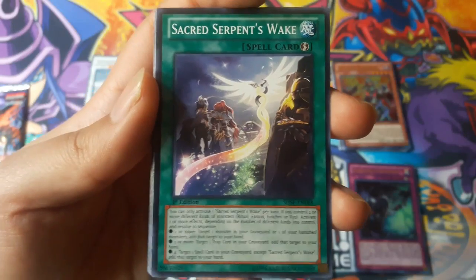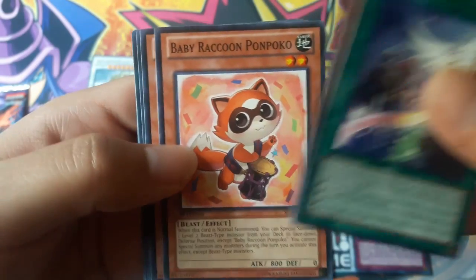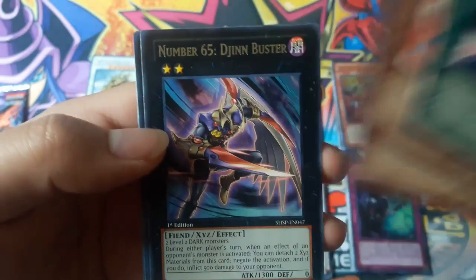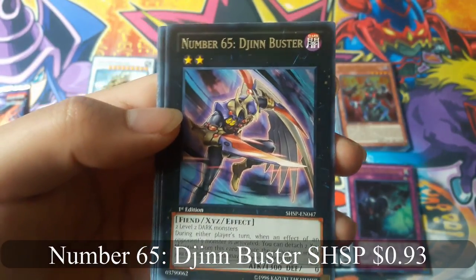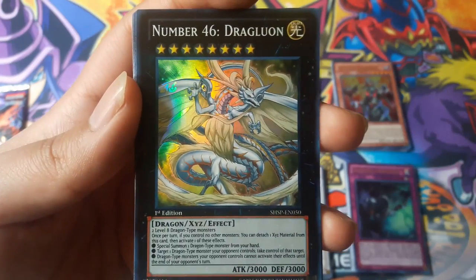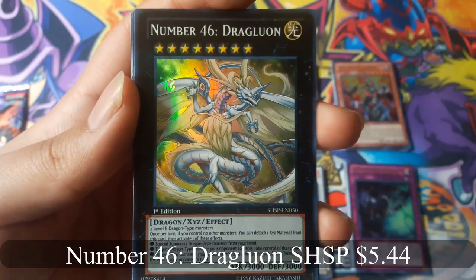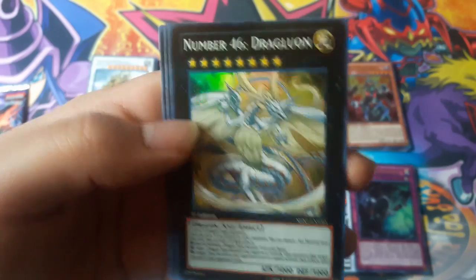Secret Serpent's Wake. Number 65, Gin Buster. And number 46, Drag Luon for a super rare. That's cool.